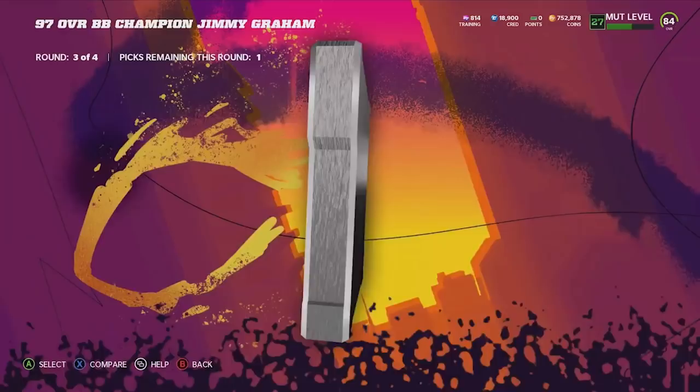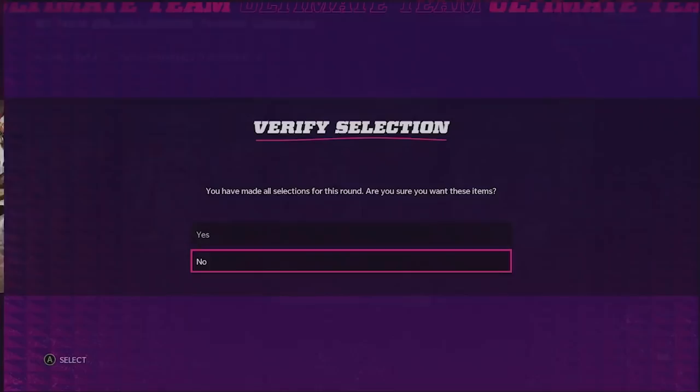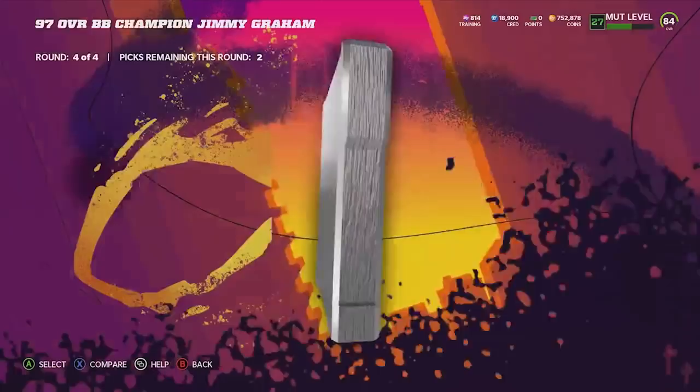I really want to pick up Pat P but I also really want to get Warren Sap. Does he get Playmaker? That's crazy. I do have to go ahead and pick up an O-lineman though. I really wish I could pick up Pat P, but like I said we already have two good wide receivers so we don't really need another one.